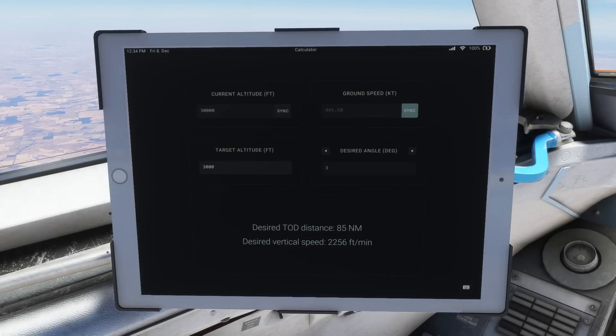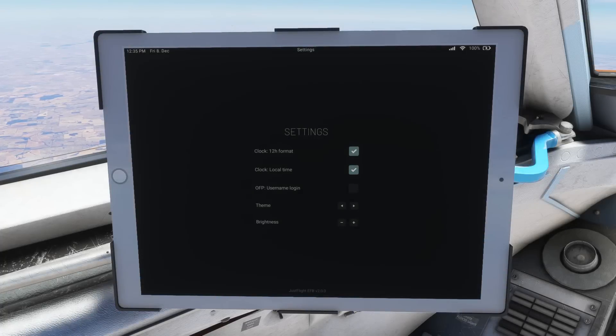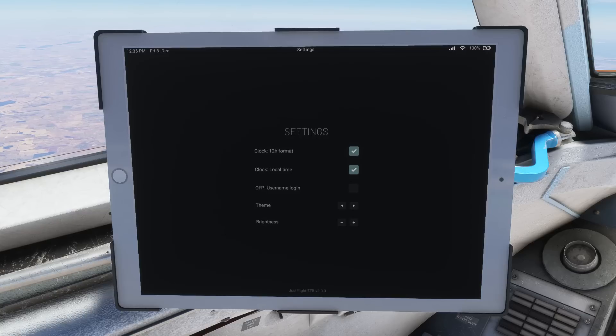The product comes with a full set of checklists, both built into the sim, built into the tablet, and included in the manual. The tablet checklist functionality is very nice — you can tick off each individual item as you go, and it tells you how many items you've completed and the progress of the checklist. There's also a basic top of descent calculator where you can plug in your current altitude, ground speed, target altitude, and desired descent path. You can sync the altitude and ground speed to your current aircraft values, and the aircraft will then calculate your top of descent point. In this case we want to start descending 85 miles outside of Perth, targeting around 2,200 feet per minute rate of descent. Overall, there are certainly plenty of useful tools available from the tablet to help you navigate the F28 and your flight.